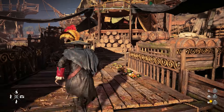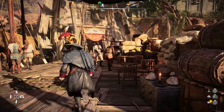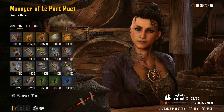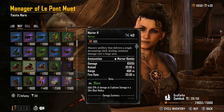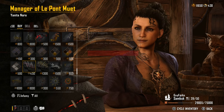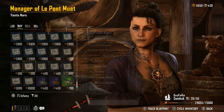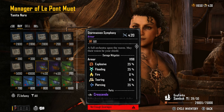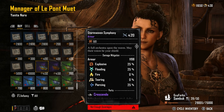My favorite one is actually in here. You arrive at Yanita Nara, talk to her, and open the Black Market. Go down all the way to where the new armors are — they're right at the very bottom of this list. Here we can see the Storm Woven and the Buccaneer's Oath. Let's start with the Storm Woven and what its benefits are.